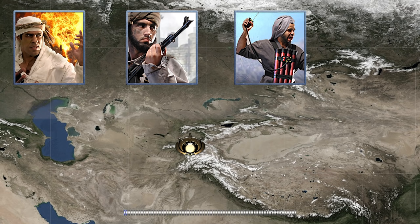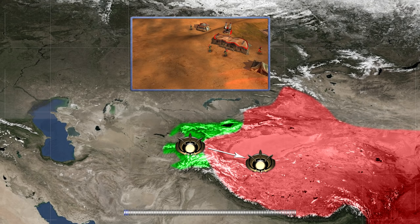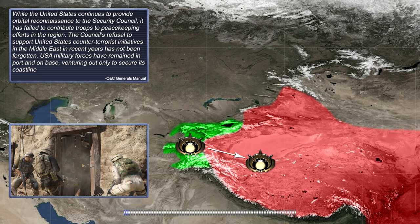This loose federation of warlords, freedom fighters, and terrorists quickly seized the countries of Tajikistan and Kyrgyzstan, combining them to create the GLA-controlled nation of Aldistan. From here, the GLA established cells in other Middle Eastern countries and began sending forces into western China, attempting to establish a new independent state in this remote region. Tensions between the People's Republic of China and the GLA quickly escalated, threatening to ignite into an all-out war. Although the US monitored the situation, it refrained from getting involved, to the disappointment of the UN Security Council, whose refusal to support US counter-terrorist initiatives had not been forgotten.